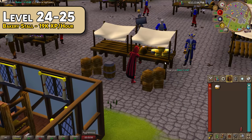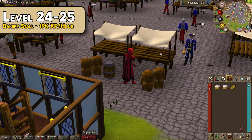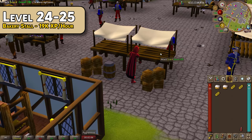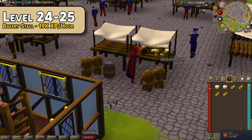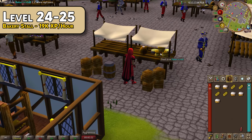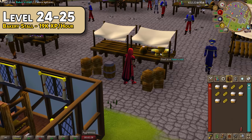Now let's get into training methods. Assuming you followed the questing guide, we'll start at level 24. From level 24, we're going to have a quick session at the bakery stall in east Ardougne. You'll only be here for one level — when standing behind the bakery stall you'll very rarely be seen by guards. Using this method you can get around 19,000 thieving experience per hour. You'll need to successfully steal 51 times from the stall, which should only take a few minutes to reach level 25.